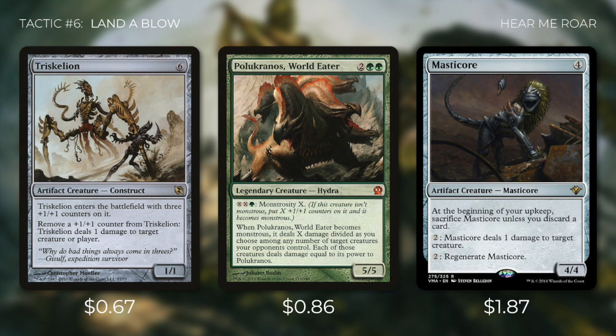Next up is Triskelion, which enters with three +1/+1 counters — we can remove one to deal one damage to any target, so it can destroy three lands quickly. Then there's Polukranos World Eater, which has monstrosity for XX and a green; when it becomes monstrous it deals X damage divided among any number of target creatures opponents control. With our commander in play, it essentially costs three mana to destroy any land. We're also running Masticore — pay two to deal one damage to target creature, with a repeatable effect; we just need to discard a card each upkeep to keep it alive, a small price to pay.